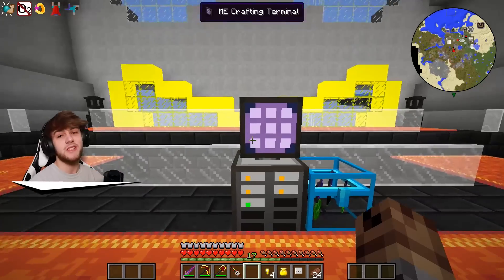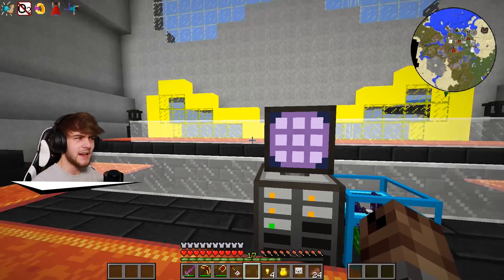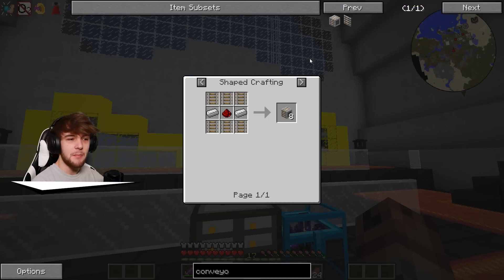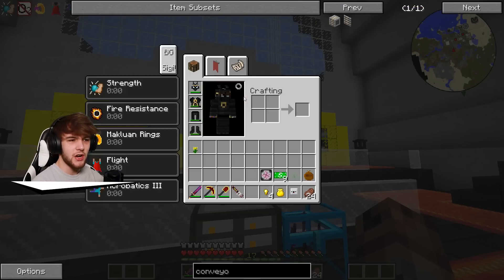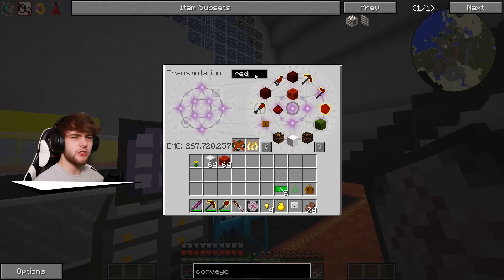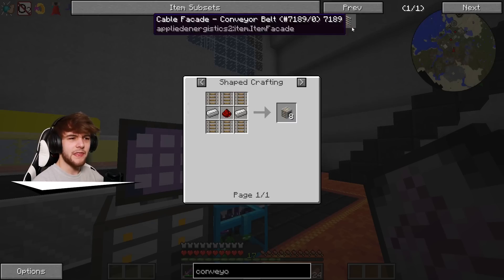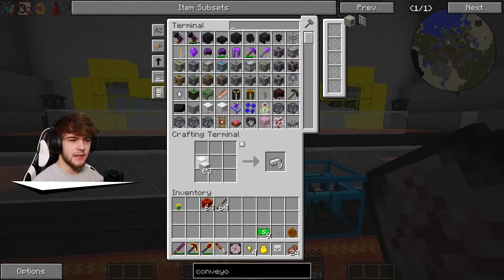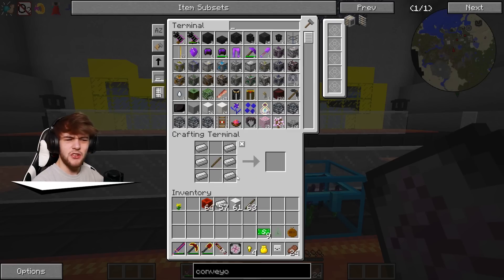The XP farm is pretty much useless for anything else, so what we're gonna be doing today is making that OP mob farm. We're gonna be needing a conveyor belt, which is iron, redstone, and track. Let's go ahead and make those. I'll grab the iron, and we're also gonna need sticks for the rails. If I go into my crafting table here and get some iron — wait, how do you make rails?